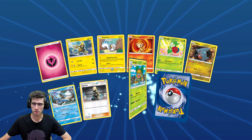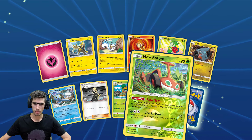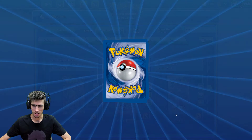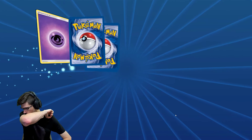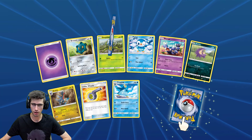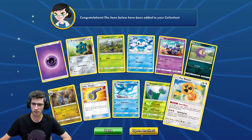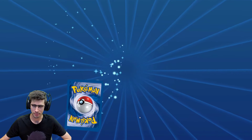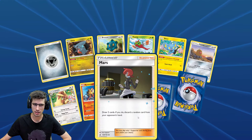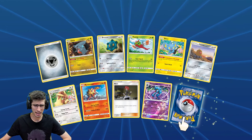We have a Chimchar, and another Cynthia — that's pretty good — a Mow Rotom Reverse Holo Rare, and a Wash Rotom regular rare. Alrighty, so we have a Reverse Holo Rare of a Roserade leading into a Fan Rotom. The Rotoms are coming out to play — can we get them all? I think I've seen at least one of each type so far.